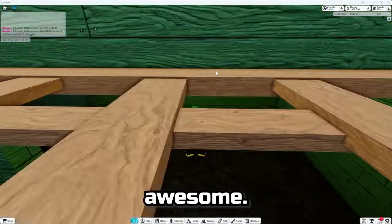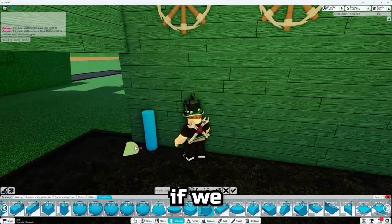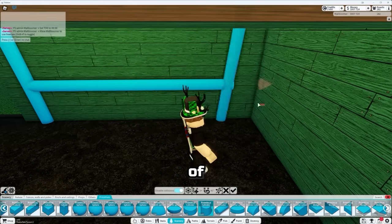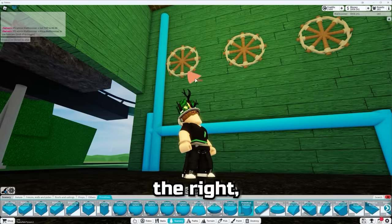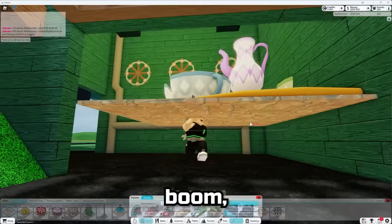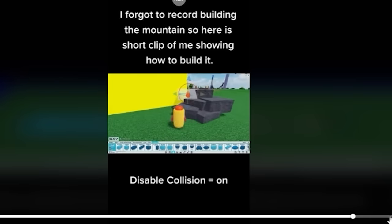Now let's try those pipes he was talking about. Using these primitives — he's not even using disabled collisions, but we have to remember that. I'm making a unique little industrial pipe like this — have it go to the right, go back, then up. That's our little water pipe. Now we paint it gray — boom, that's actually a pretty unique little build hack right there. He's also showing that you can make mountains with primitives, which is something really cool you can do.